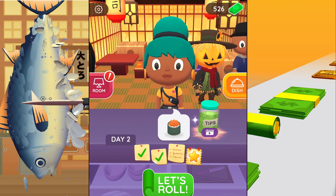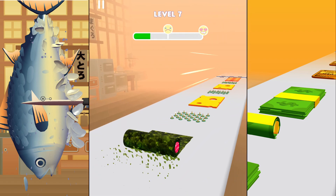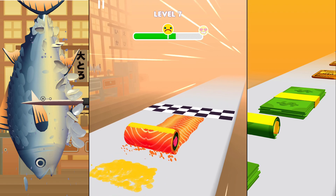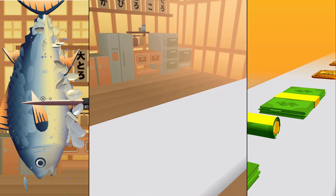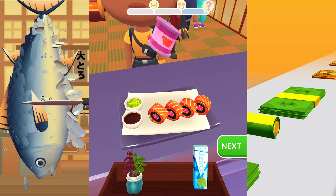We're gonna unlock a new dish maybe later. Here we go, we're gonna roll this — oh my god, there's pins and cheese. Does it really go good on this one? We're gonna avoid that pin, you know, it's not edible — I know this is still a game.